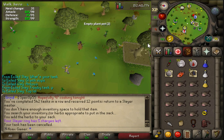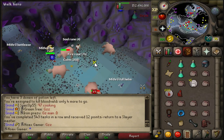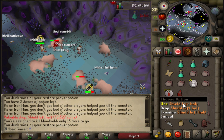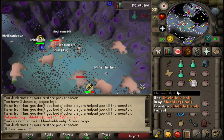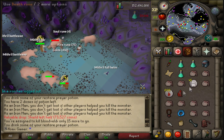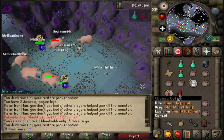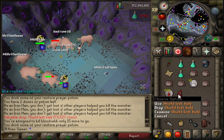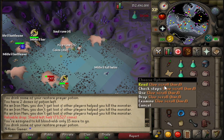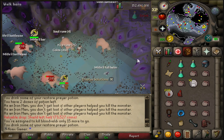I'll be doing bloodveld in the Catacombs. Just finished the task and I did get a shield left half - sadly I don't need this anymore, I already got one before. It's extremely rare to get - that's on the mega rare drop table I believe. Also got a dark totem top piece - I believe this is the last piece I need - and a hard clue scroll.